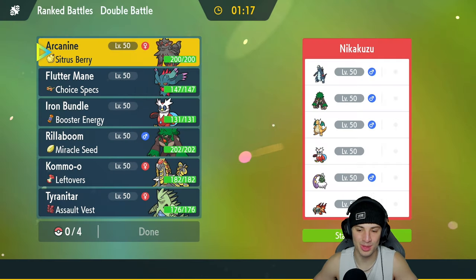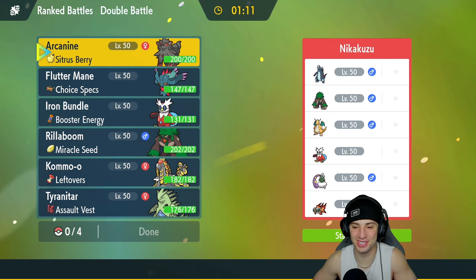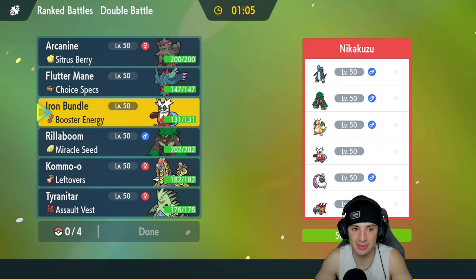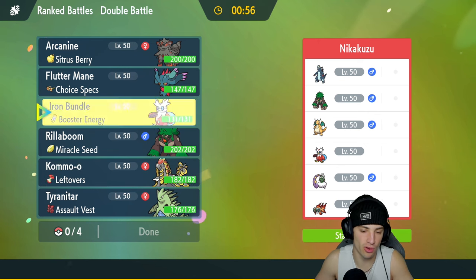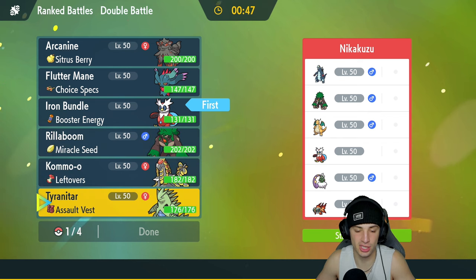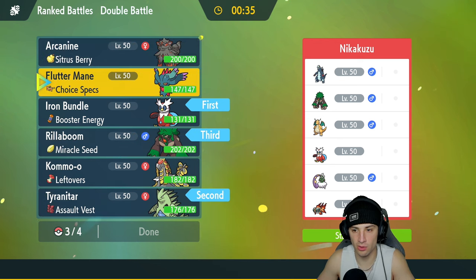Final match on its way — would love to grab win number two. This one is definitely looking tough: Baxcalibur, Rillaboom, Dragonite, Iron Bundle, Tornadus, and Goo. That team is stacked — the definition of stacked. We've got a nice little meta team ourselves, hopefully we can outplay them. I can see them leading Tornadus for Tailwind and speed control — might want to lead Iron Bundle to take speed control of our own. Might just lead Tyranitar and bring Rillaboom in the back end.